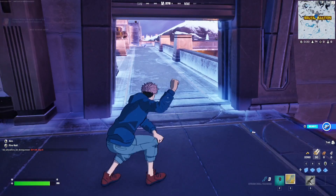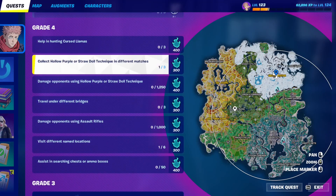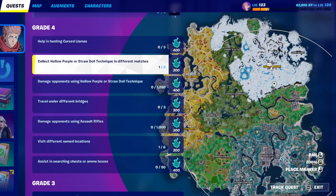You can just exit the game and go into a different match. You can also find these inside cursed llamas, which will appear on the map. As you can see, this is the cursed llama icon — just go there, destroy the cursed llama, and you will get the power from it. And yeah, that's pretty much it.